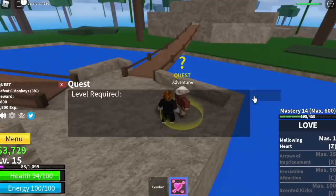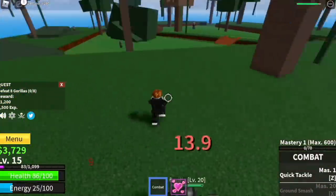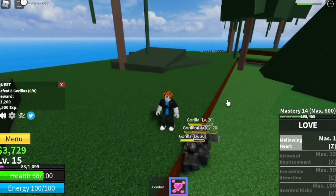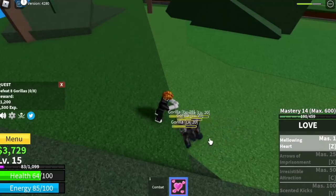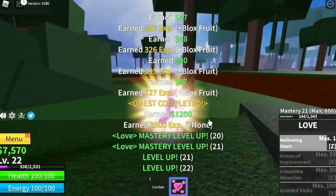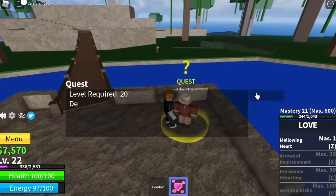After that you can start with the gorillas. The gorillas are located here. Lure them, go to high ground and use your Mellowing Heart. Everything will be easy here. The goal for this mob is to reach level 20. After that, you can start defeating the mini boss of this island, the Gorilla King.